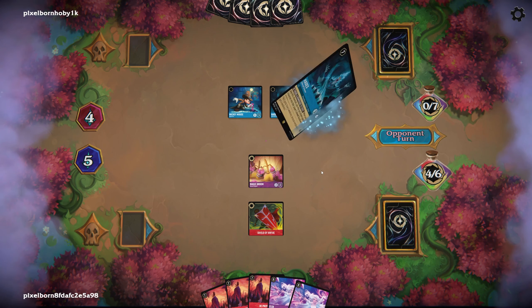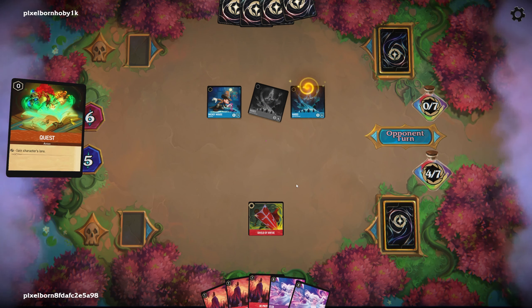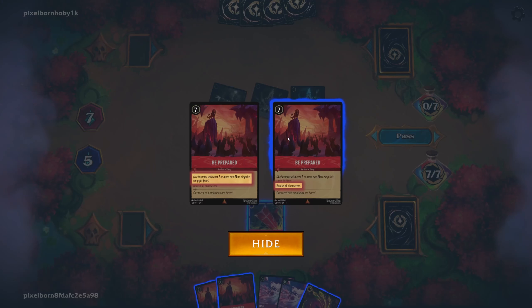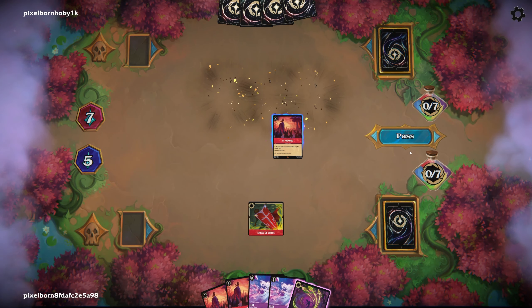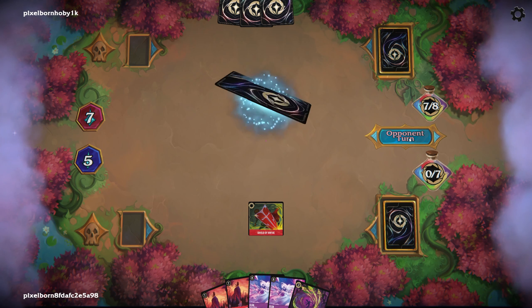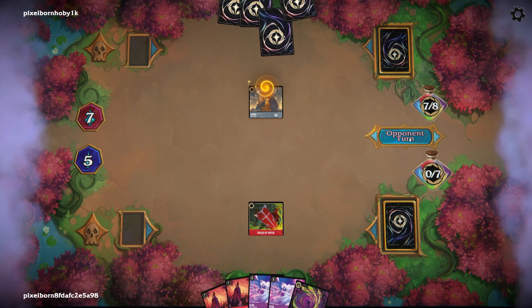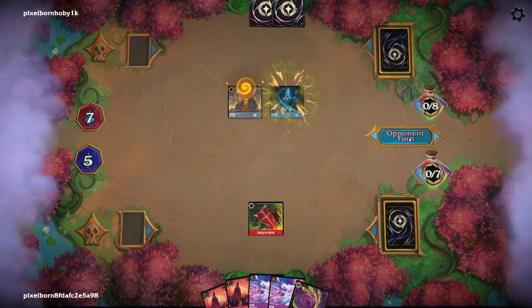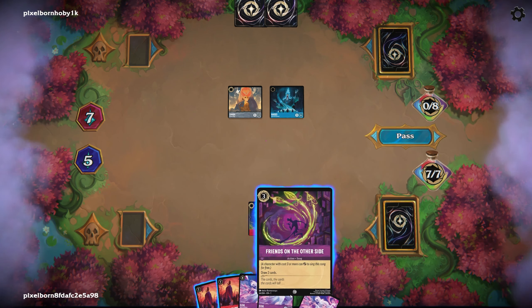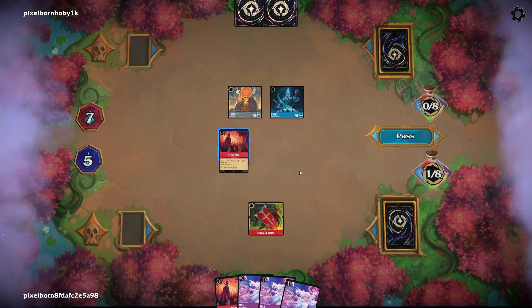They've got another Hades — that works for me. They don't know — they just kind of sealed their fate with a Be Prepared. I think it's time to do it now. Banish All Creatures. Then we pass. They're putting Smash into their Inkwell. This is normally where players don't think about it — you can have four-ofs in your deck, so they might just rush out a bunch more characters. They're putting out another Hades — go for it, I'm perfectly fine with that. Friends on the Other Side into the Inkwell, and then we can just Be Prepared again.